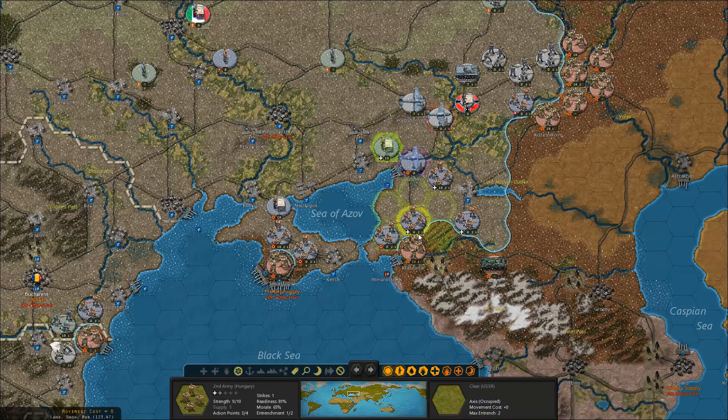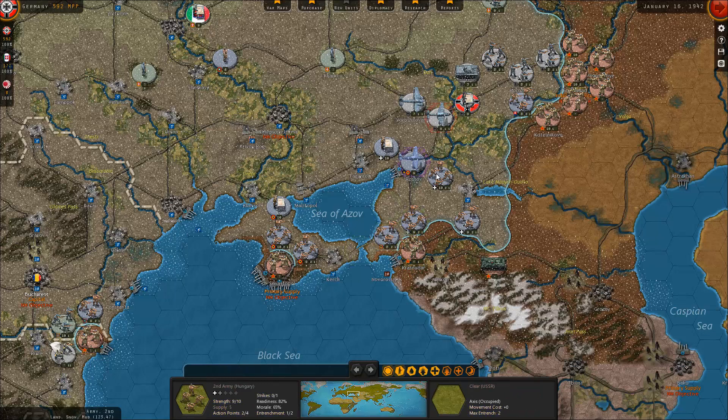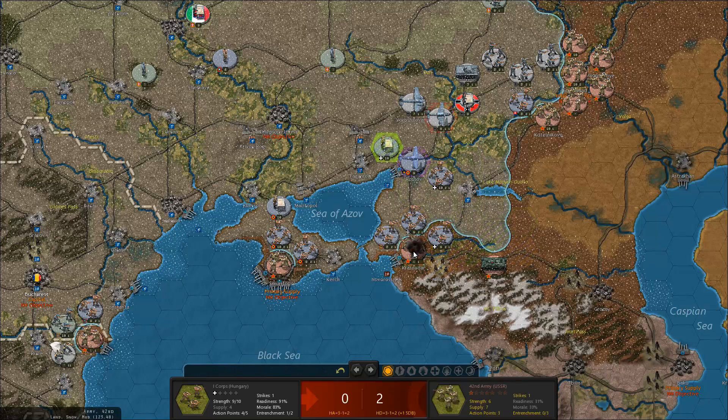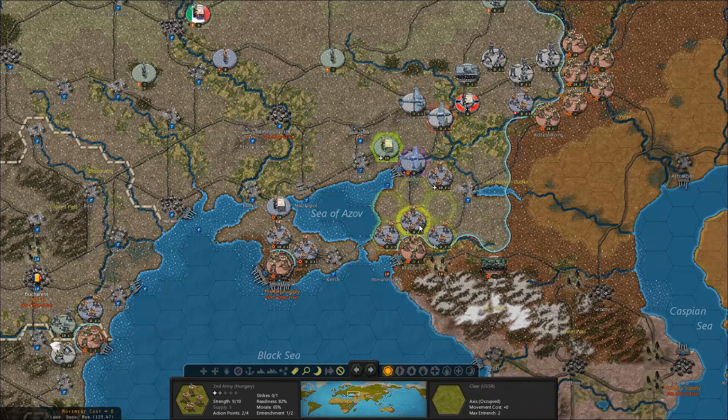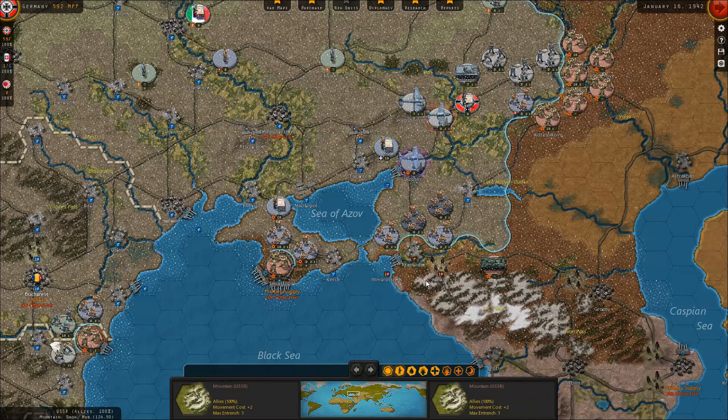With some luck I might be able to take Krasnodar already, but I'm going to need some pretty good rolls. I can move in there — yes, but can't move out, so I have to push these guys back. There we go — excellent. Let's see if that allows me to take Maikop too. No, it does not. Let's take only Krasnodar for now then — still a pretty good deal.